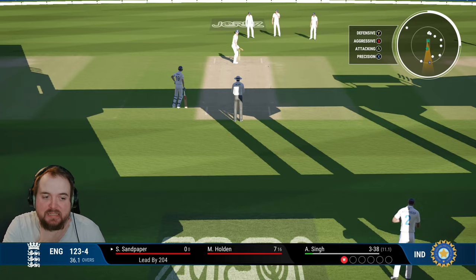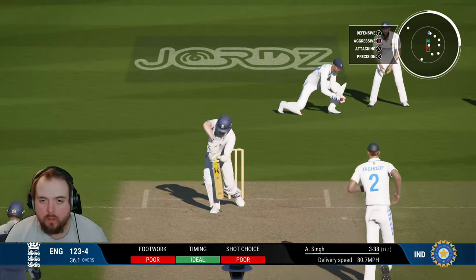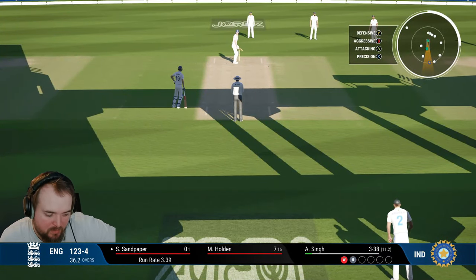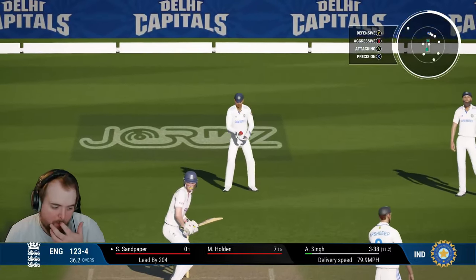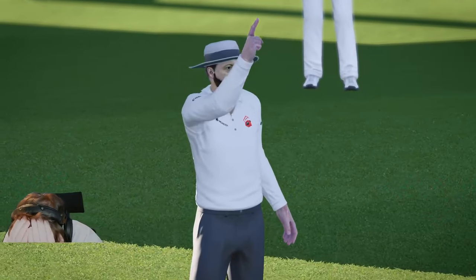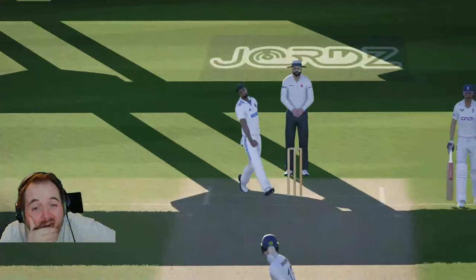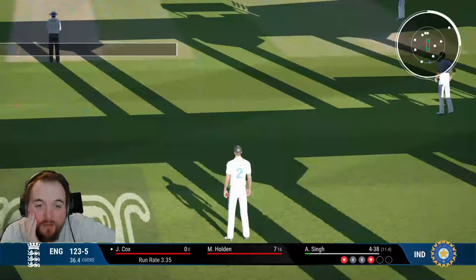Sandy comes out to bat at 123 for four, we lead by 204. We could probably do with another 150 to set around 350 to chase. Sandy leaves one alone - edge gone, Sandy's out for a duck. Just held up a little bit. Not what we needed - we haven't had a duck in a while, and a three-ball duck at that.